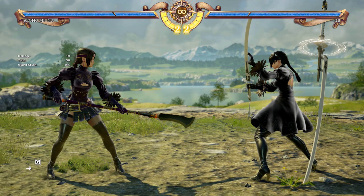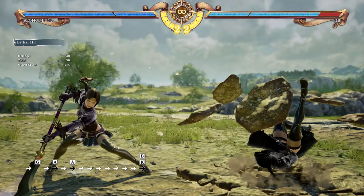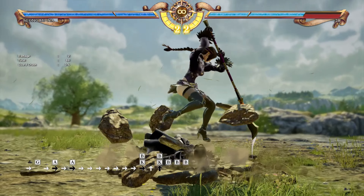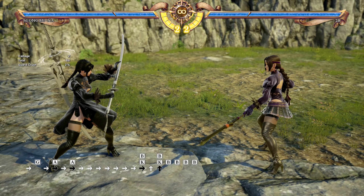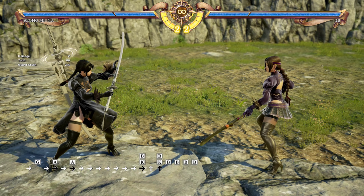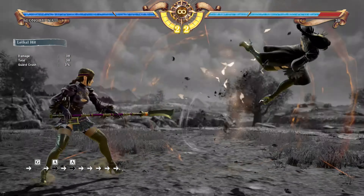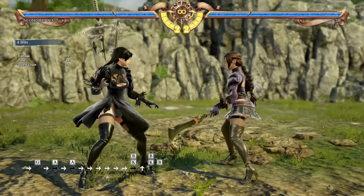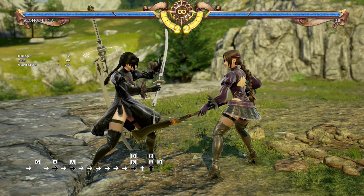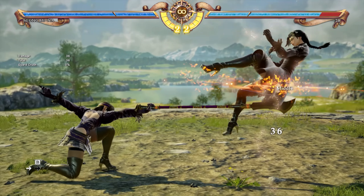If you're feeling ambitious after a 6A lethal hit, you can try a dash-in 8B or dash-in 66B+K, though the 8B+K BB whiffs pretty easily and the range needs to be pretty specific. But it gives you an idea of what you can try after a 6A lethal hit. 6B and 1B are your go-to linear moves for catching opponents that are backstepping — both moves reach very far.